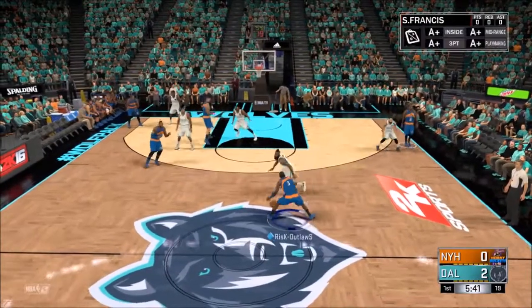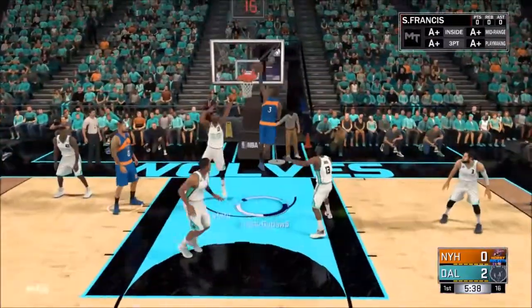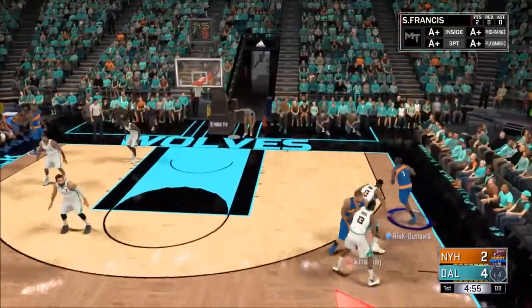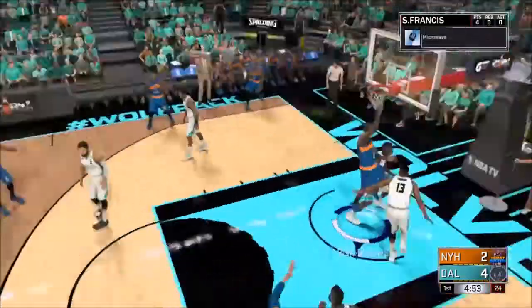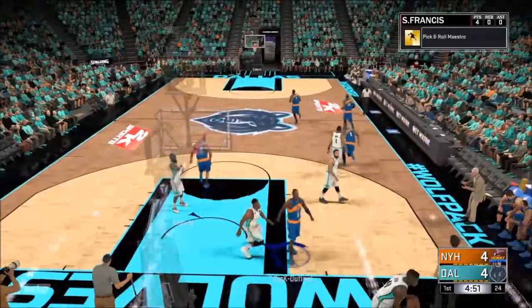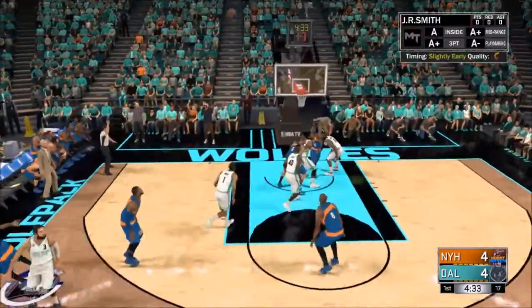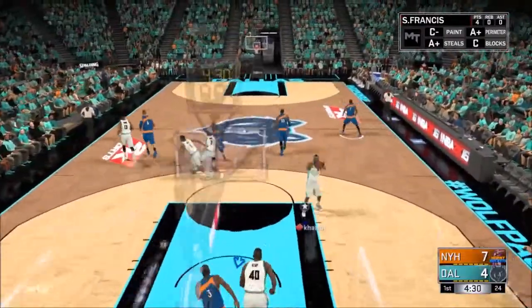Alright, here we go. We've got the Steve Francis iso with Hall of Fame Ankle Breaker — right by Harden with the dunk! Let's go. Let's get a pick and roll with Steve Francis, Tyson Chandler. Steve Francis straight to the rim. After JR, we'll step back — pulling up with JR... JR from deep!